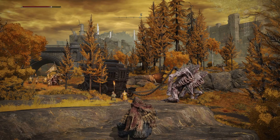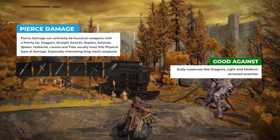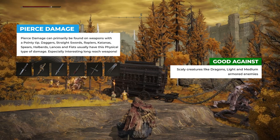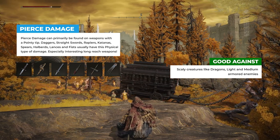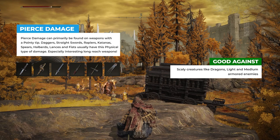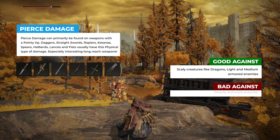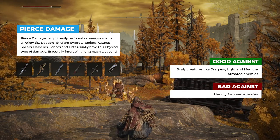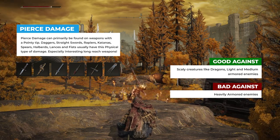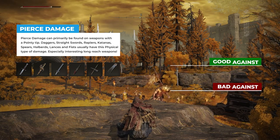Then we also have pierce damage, which is very nice against scaly creatures. If you want to hunt some dragons, spears are going to be very nice. Light and medium armored enemies can also be taken down pretty easily with spears — you can pierce armor with this. Of course, pierce damage doesn't only come on spears, but also halberds, daggers, straight swords, rapiers, lances, fists — all the pointy things you can find in the weapon assortment. These weapon types are not very effective against heavily armored enemies, but it's really nice to have a spear, halberd or lance to use from range — it will be much more difficult for enemies to get to you. You can do those lunge attacks, engage and disengage, and with rapiers I think they are very nice.